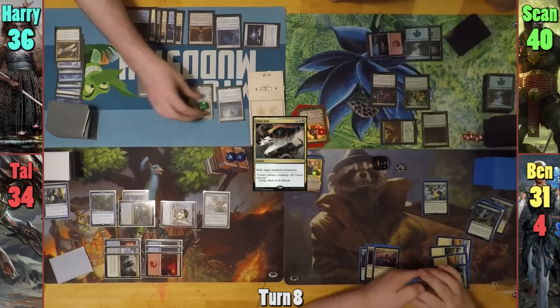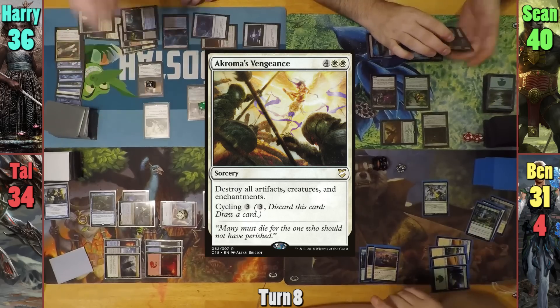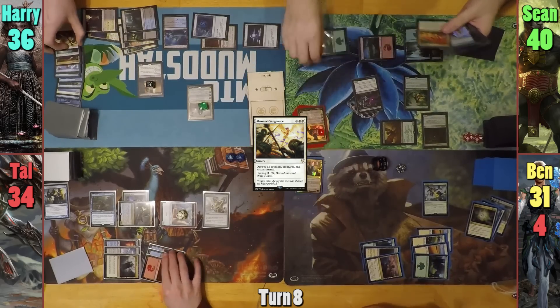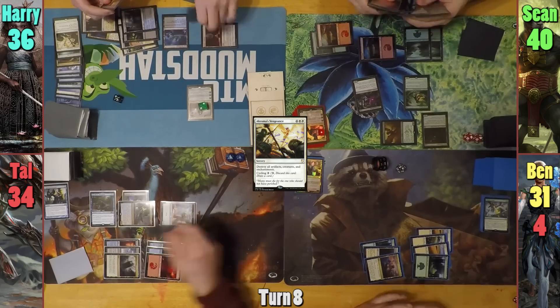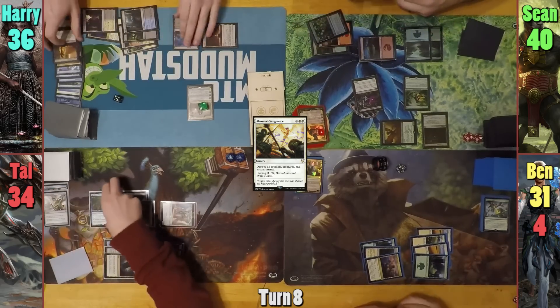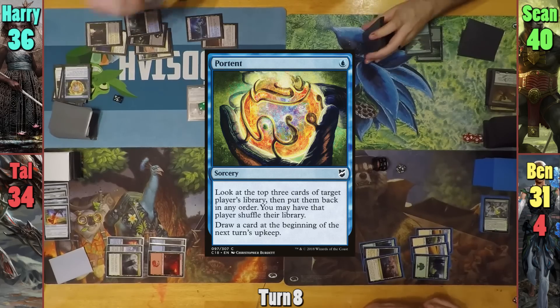Harry draws, then upticks Aminatu, drawing one and putting one back. He then casts Achroma's Vengeance. With his World Shaper dying, Sean gets to bring all of his lands from his graveyard back tapped. Harry then casts a Portent, doing some more rearranging, and passes.